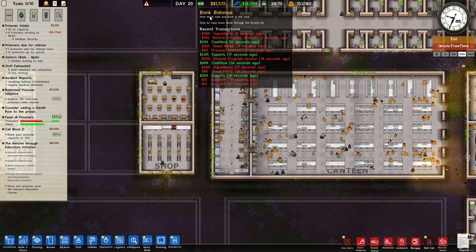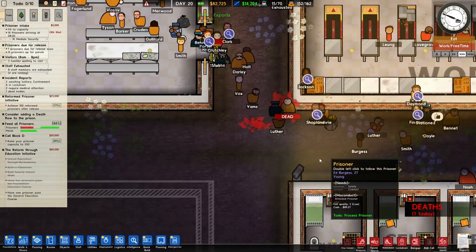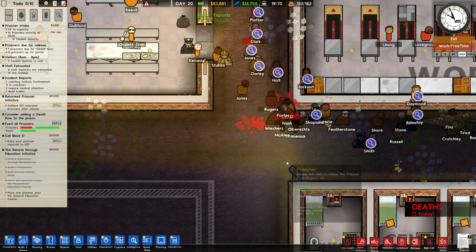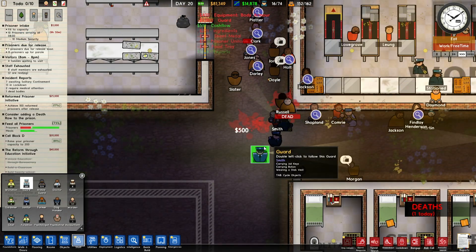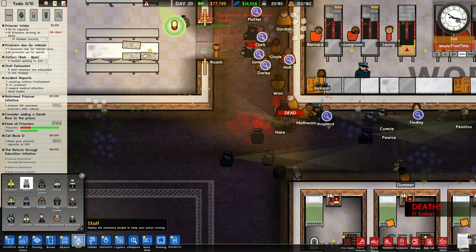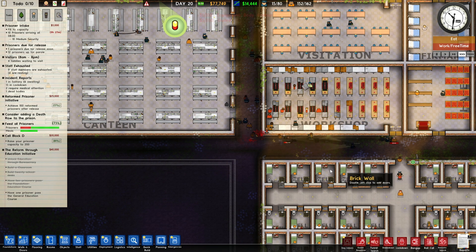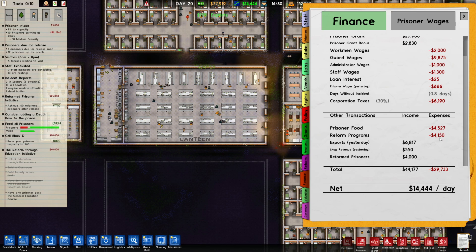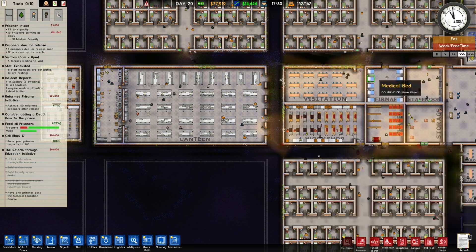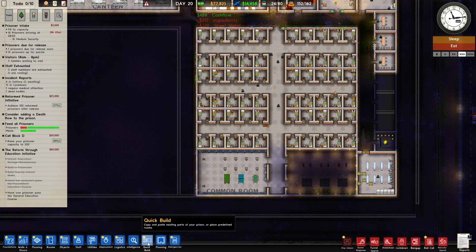We have 80,000 now. Another fight — lots of prisoners getting checked out. Let's get a few extra guards on hand. One death — well, that's bound to happen. We only make around 14,000 to 18,000. Prison food, reform programs, corporate taxes are a lot, guard wages of course. Oh well, we only make 14,000 but that's okay. Let's do the quick build again, expand our prison, and make sure we build this at one go.